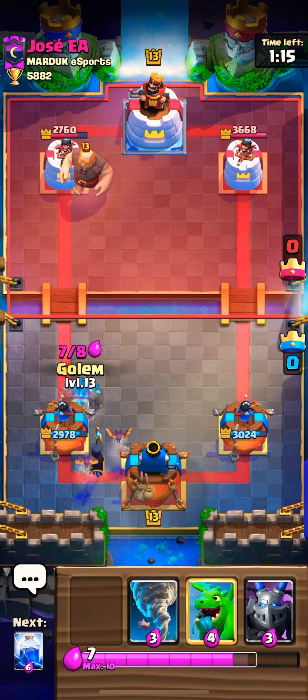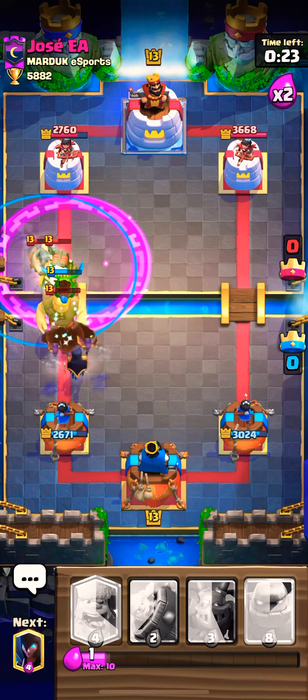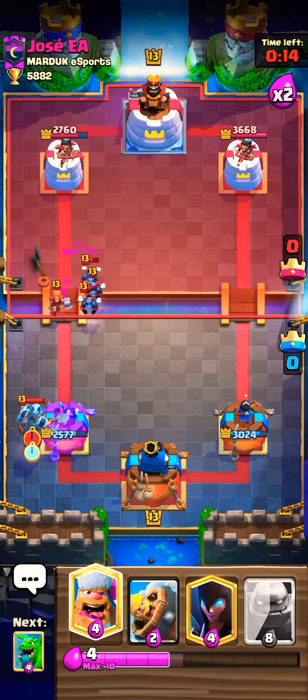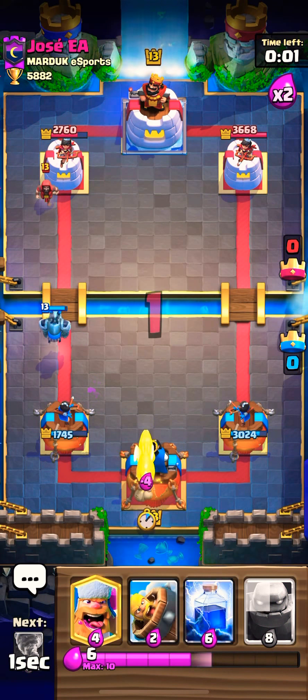That Executioner is getting a lot done — I go with the Barbarian Barrel to distract. The Valkyrie doesn't get distracted, but the Barbarian should hold off the Executioner. I almost went with the Lightning play there. The Baby Dragon helps eat up this play. I cycle the Barbarian Barrel and that takes care of the Executioner. The Barbarian gets a couple of hits as well. So this is a Miner Executioner Valk deck — and now a Giant is coming out.